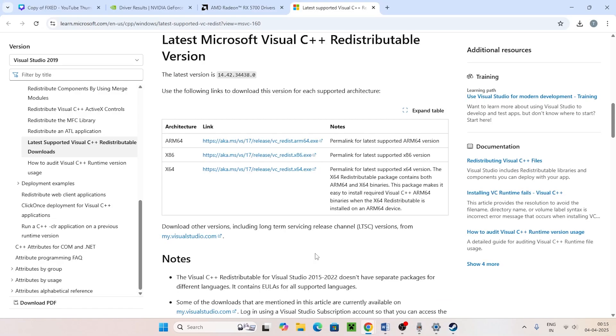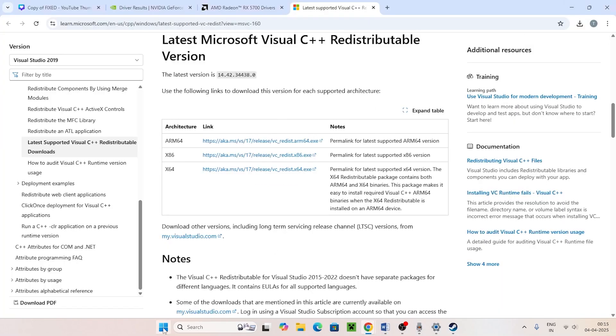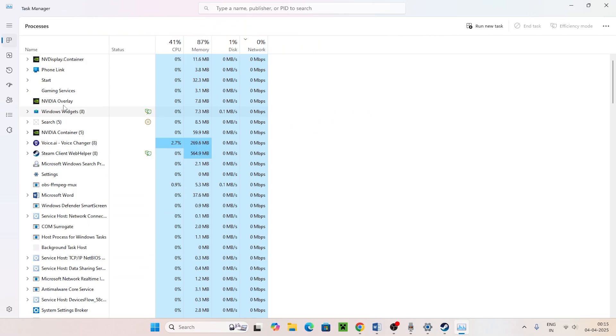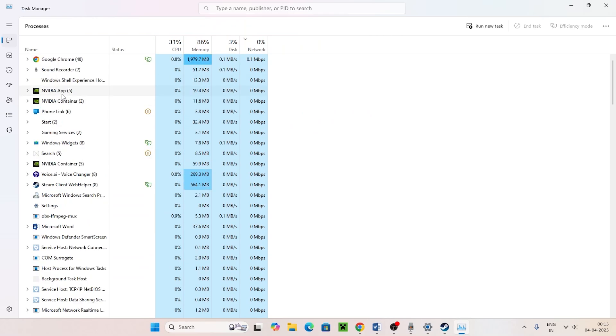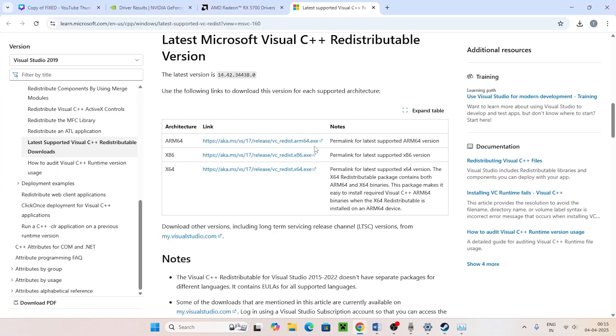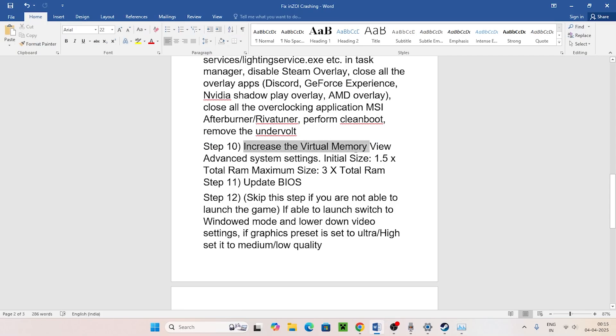Close all overlay applications. Right-click the taskbar and open Task Manager. If you find anything like MSI Afterburner or ReBar Tuner running, close them. Once everything is closed, try launching the game.